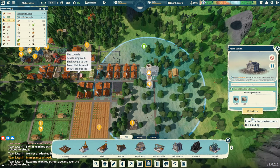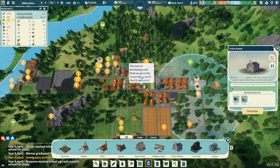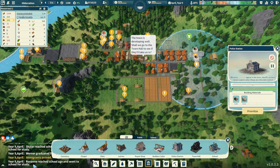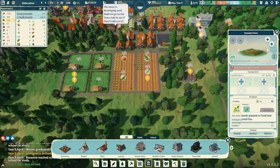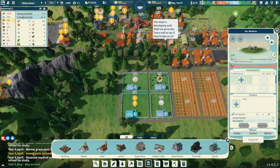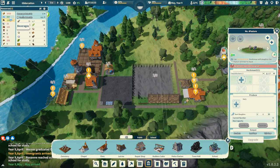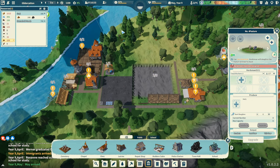Let's throw a priority on the police station because we know we've got issues there. 'Town is developing well — should we go to the town hall?' 'You can try but there is no town hall.' These are the immigrants that have arrived. Did we miss out on the fire? It is raining — maybe we didn't have problems. We got four workers now. Can this guy take another worker? Let's get someone else doing clothing, and get someone on the flax field quickly. Water is suddenly looking a whole lot better.